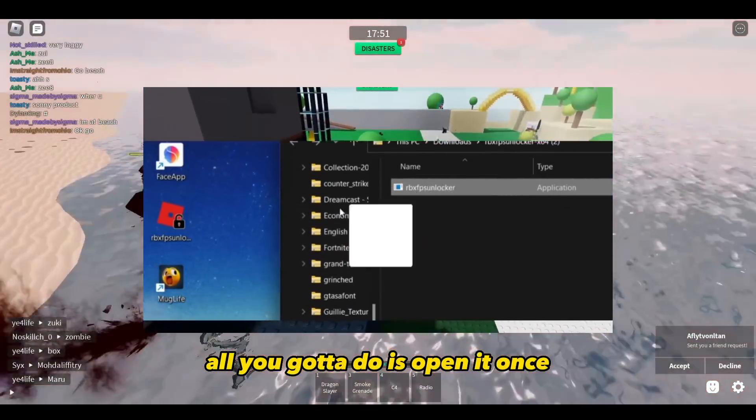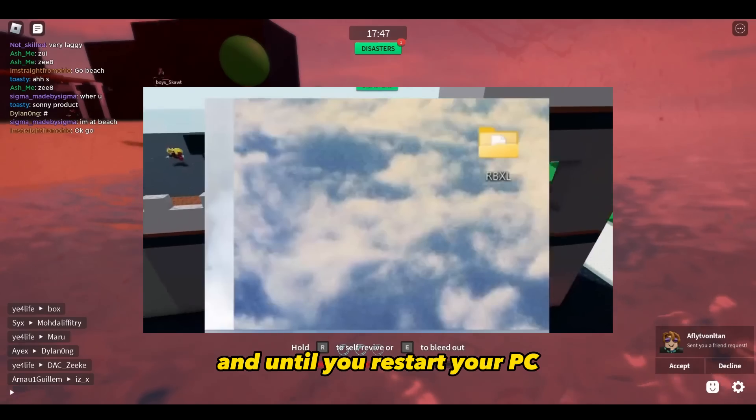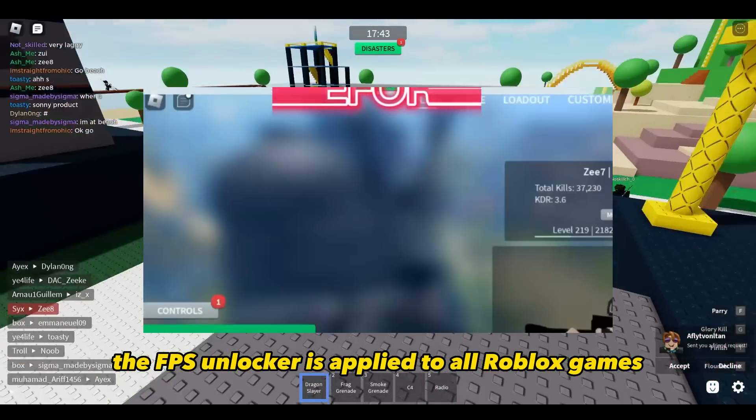Once you have installed it, all you gotta do is open it once. Until you restart your PC, the FPS Unlocker is applied to all Roblox games.